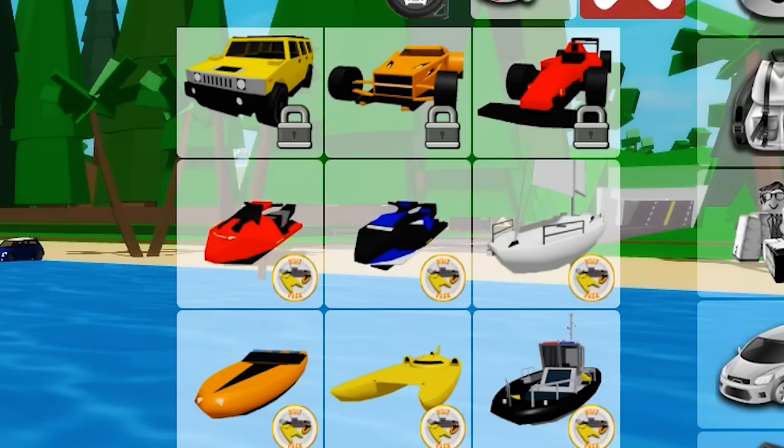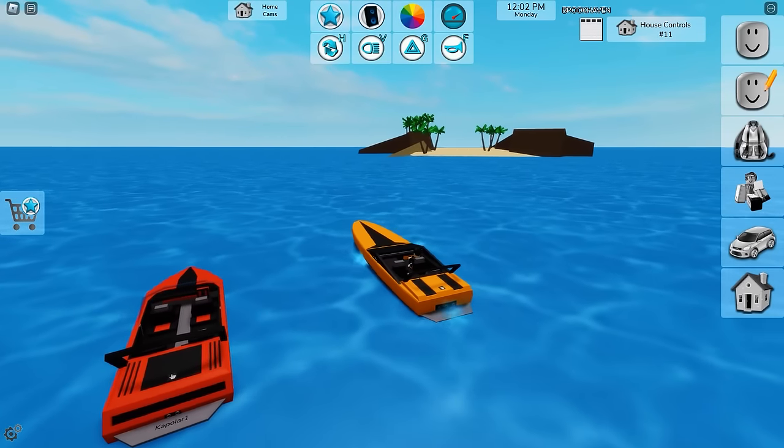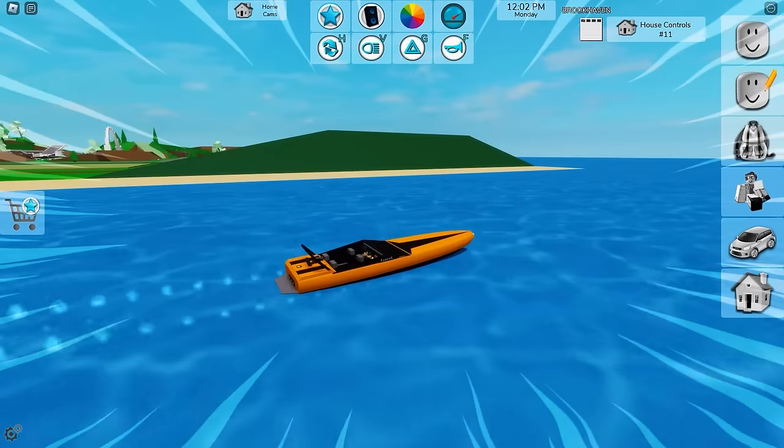For example, this blue jet ski — it's very beautiful. And there's also this orange boat, which is very fast. I'm going to set it to speed 200, which is the maximum, and turbo 3. That way, this boat will be the fastest boat in Brookhaven.